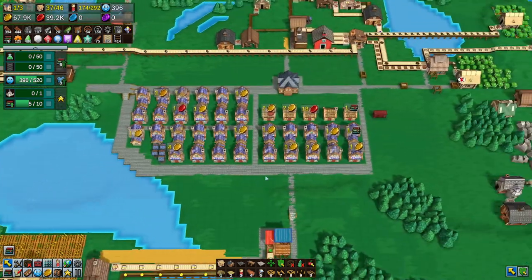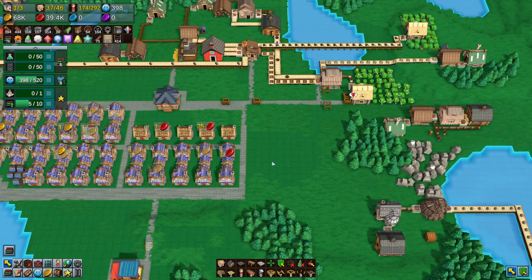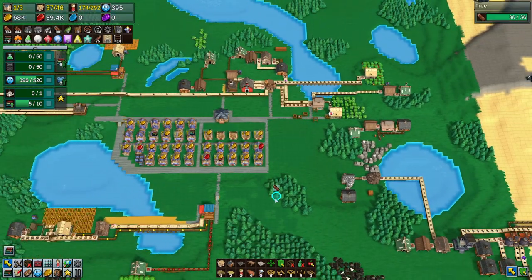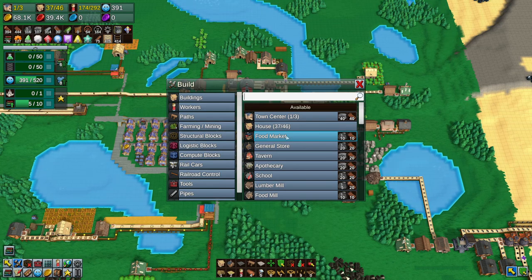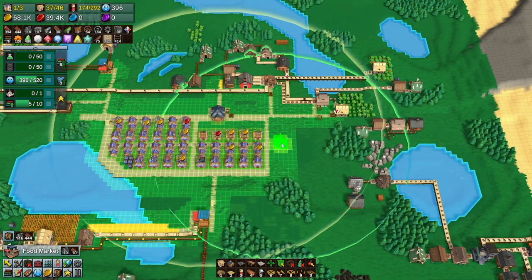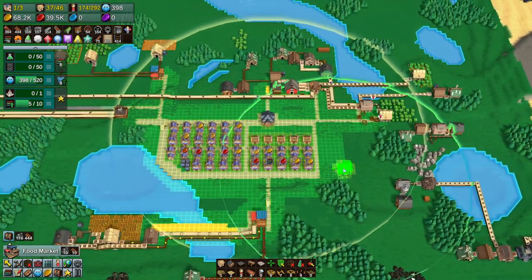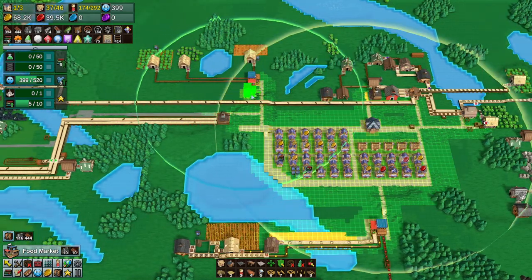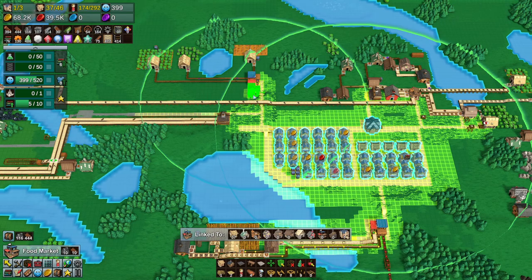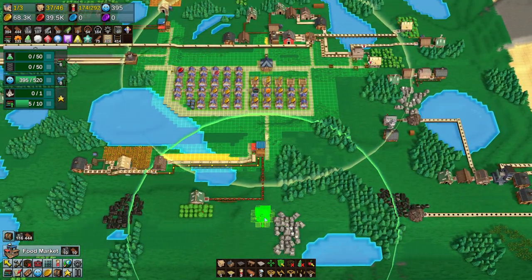Now we're just starting to set this up here, and the box score can actually go away. You can have as many food markets and general stores as you want. These circles — I don't understand the circles too much. Because you can put this here, but it has to be within this radius to count.